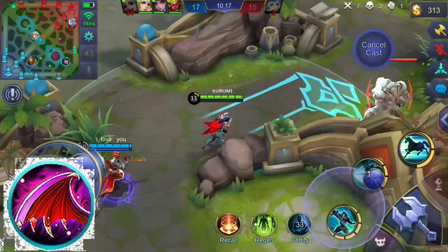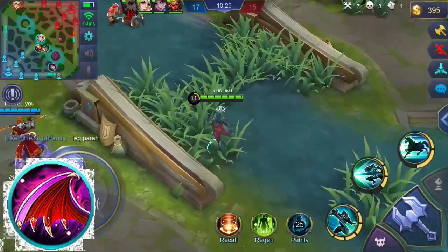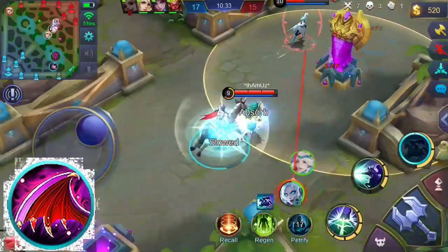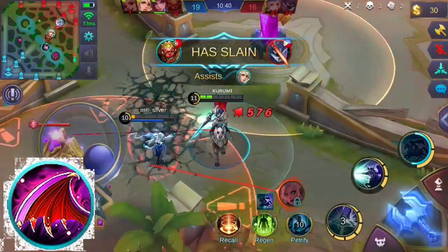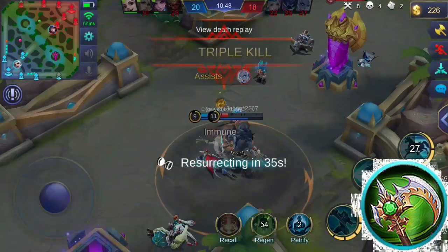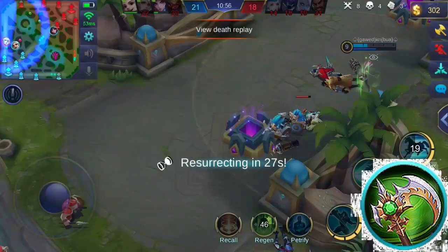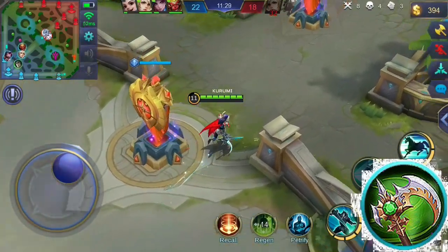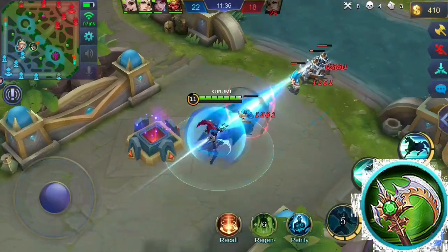Buying defense items such as Wings of the Apocalypse Queen should also be considered. This item increases physical attack, health points, and cooldown reduction. Its unique passive reduces damage taken by 50% when your health is less than 40% and increases your life steal by 30%. I can also suggest Corrosion Scythe to slow down your target, granting additional physical attack, movement speed, and attack speed. Each basic attack has a 50% chance of slowing enemies by 40%, and also grants 8% attack speed per hit, stacking up to 5 times. This is pretty good with your ultimate skill and is also helpful for chasing enemies while mounted. Corrosion Scythe is optional because your skills already deal movement speed reduction.